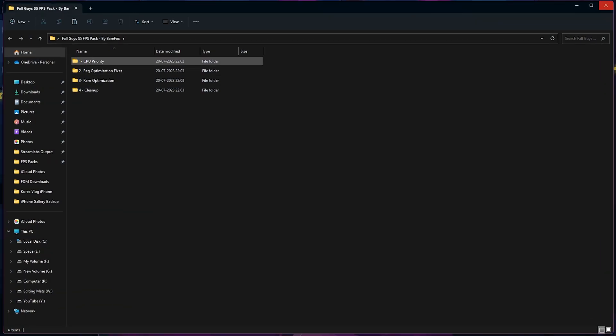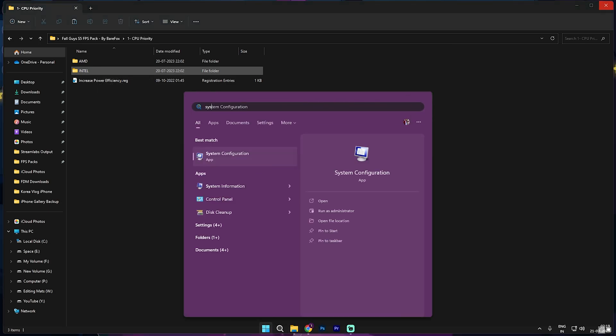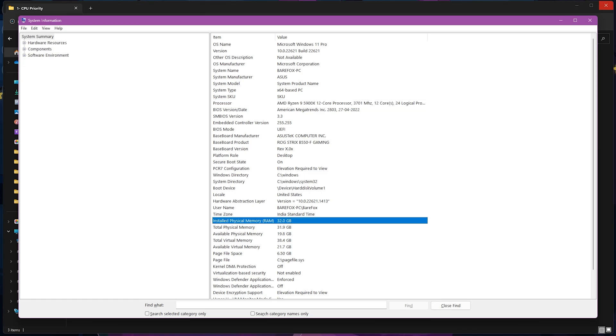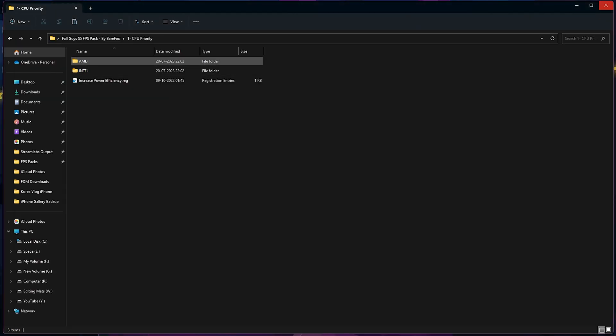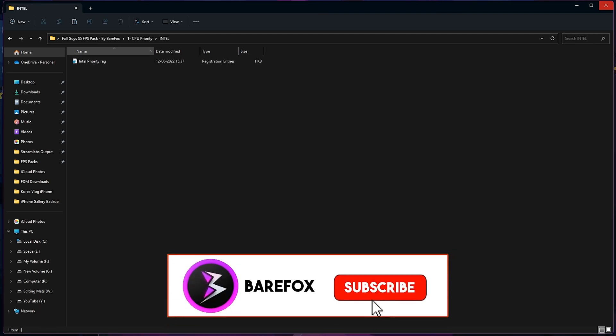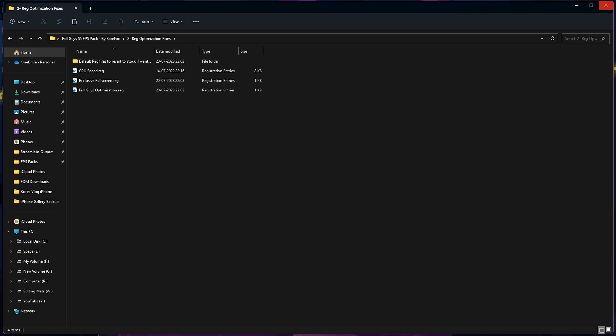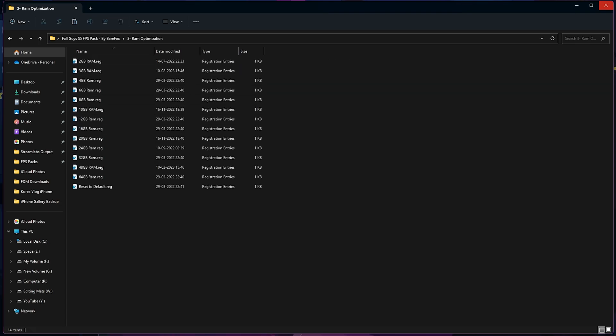Step number seven is the ultimate FPS pack I've created for Fall Guys Season 5. Download and open it up. The first folder is CPU Priority — double-click and find out which CPU you're using by searching for System Information and looking at the Processor field. I have an AMD processor, but you could have Intel. Also note your installed physical memory — I'm using 32 GB. Run the appropriate AMD or Intel CPU priority file, and also run the Increased Power Efficiency registry. The second folder is Registry Optimization with three registries — these improve CPU speed, enable exclusive full screen in games, and apply the essential Fall Guys optimization. Double-click and run all of them.